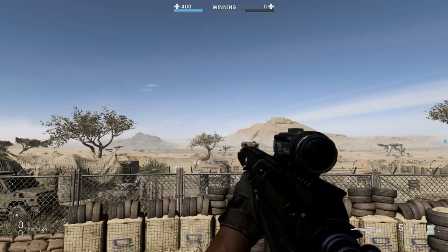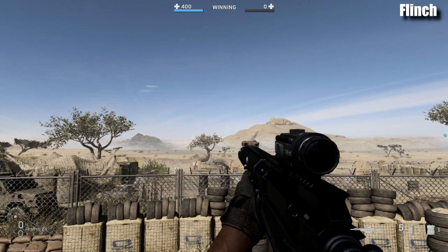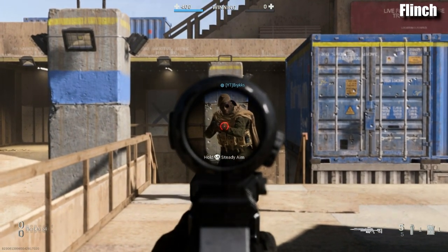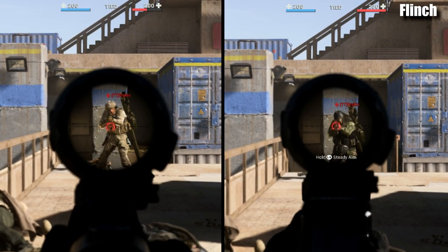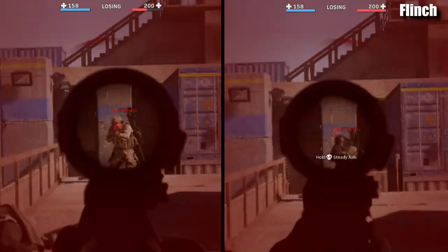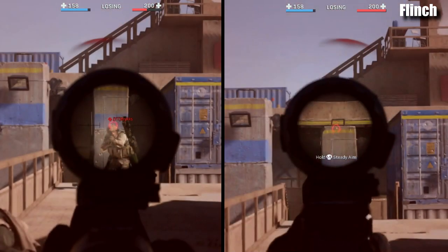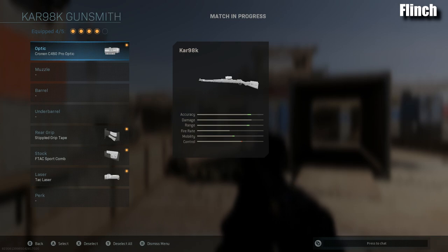One of the last very important things is flinch — how much your gun moves when you're being shot at. The more flinch, the harder it is to stay on target. On the left is the Kar98k, on the right the AX50, and this is what happens when you're shot by an assault rifle. Slowing things down: the Kar98k has some flinch but it actually might help you aim a little higher to get that headshot — like old-school Call of Duty. The AX50 on the other hand goes completely off target. If you're not the first one to shoot, you're going to miss.